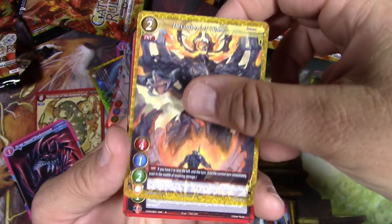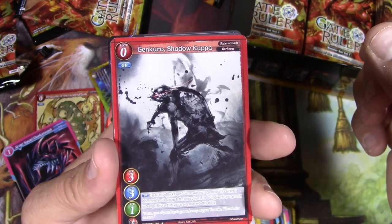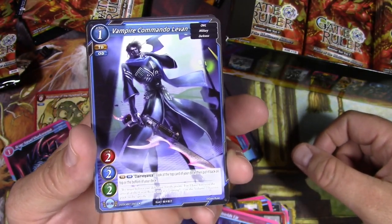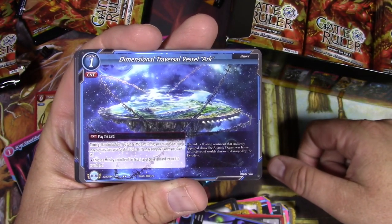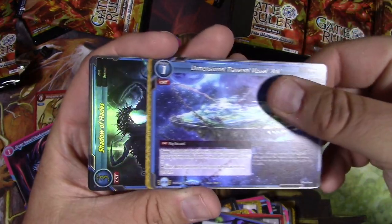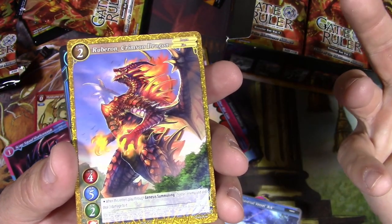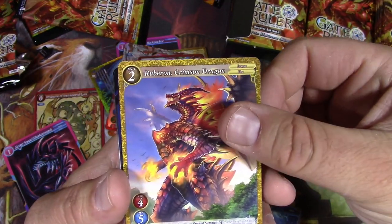It's pretty epic. Genkuro's Shadow Kappa — crazy. Shields Up, another counter. Vampire Commando 11 — and it's just a one star. Dimensional Traversal Vessel Arc — it's pretty awesome. Some big space battle kind of stuff going on there too. Rubberon — Crimson Dragon. You can't go wrong with dragons, I do like that. Very kaiju, Godzilla kind of stuff there.